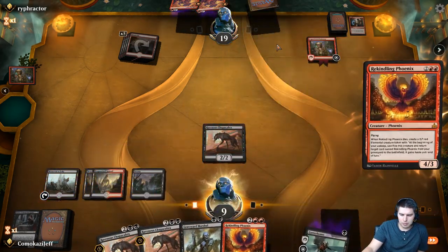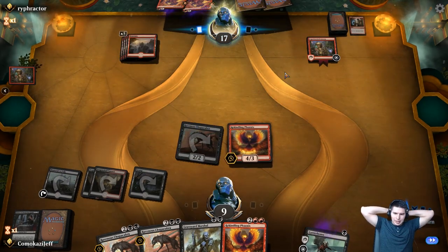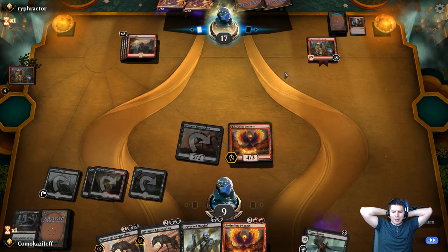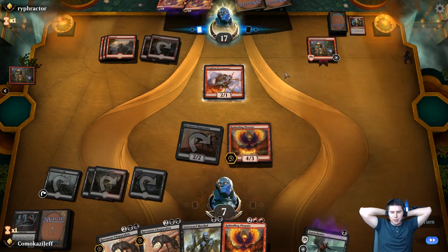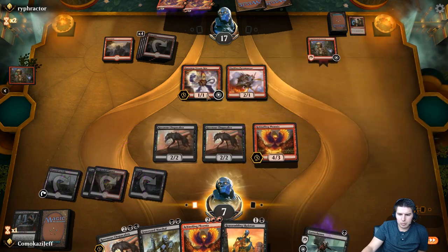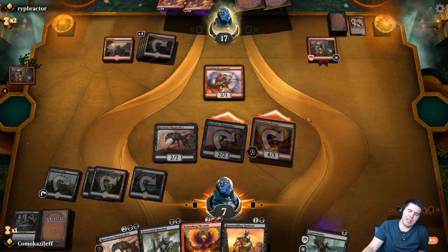Let's attack — one attacker. Down to 17 now. They have five mana — how much can they kill us for? Let's hope it's not a lot. We could just be dead if they draw Shocks, Skewer, Skewer. Pyromancer — Skewer, Skewer, and Wizard's Lightning. Steamkin — we can deal with that. Chupacabra — kill Steamkin. We swing in with all here — they could have a Shock to kill this. Maybe we don't want to do that.